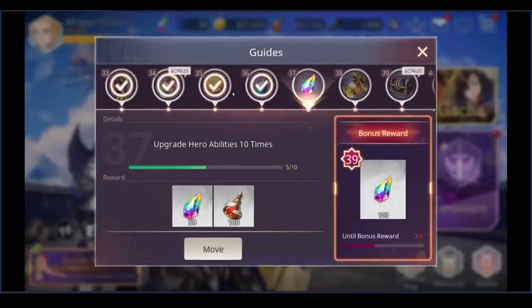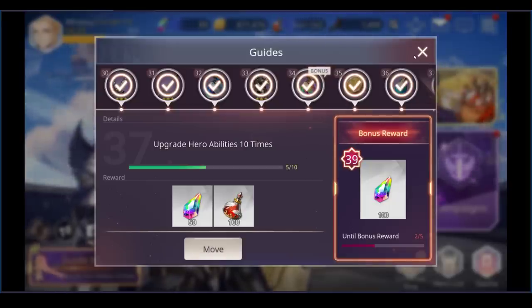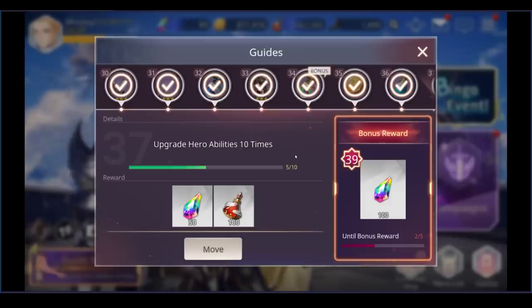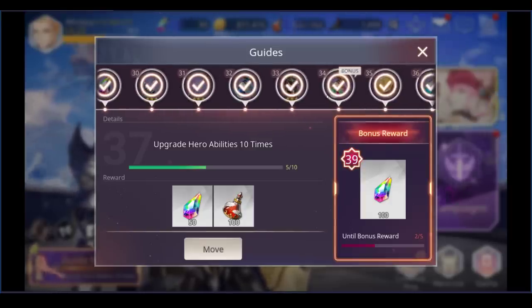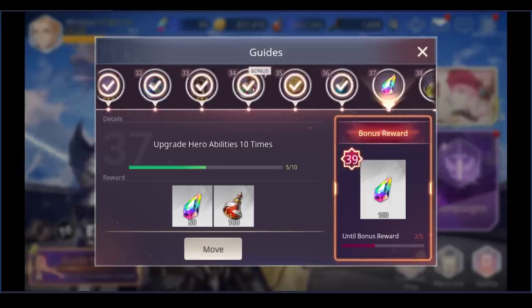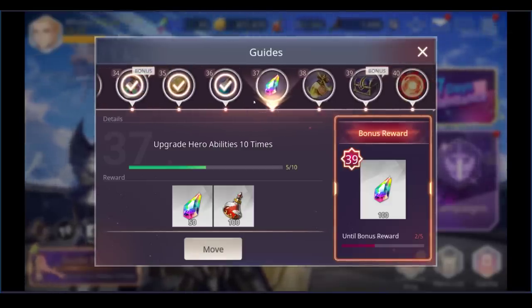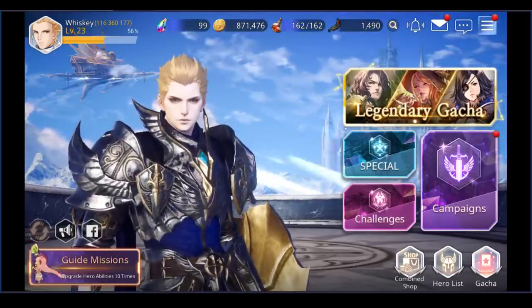Guide missions give you gems to pull heroes and gold to afford heroes and upgrades. You're going to be bleeding gold initially — you won't feel it at first, but after about a day and a half of playing you'll realize the gold is disappearing. You have weapon level upgrades, hero level upgrades, skill upgrades, and limit break upgrades — literally a million different upgrades. It's very expensive gold-wise.